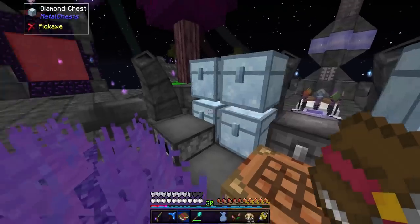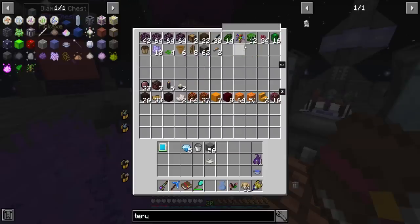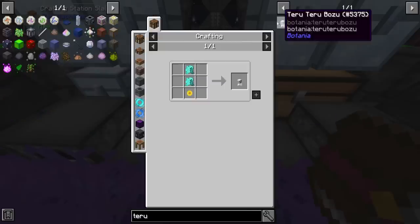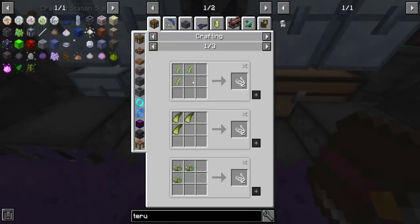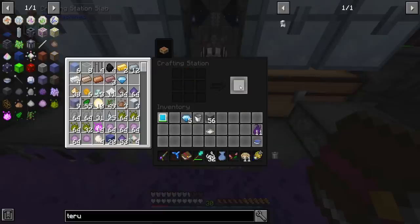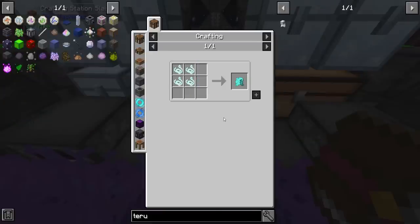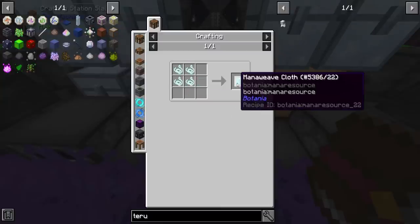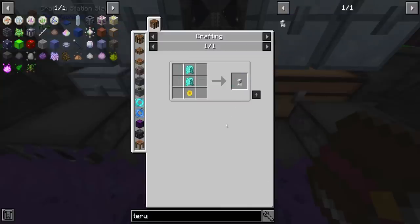Let's look at how to make string — is it wool or just regular string or what? It uses kinaf. There we go, got plenty of string. And then I can craft that up — mana infused string is four for one, and I need two of those. That also makes a really cool set of armor if I'm not mistaken.